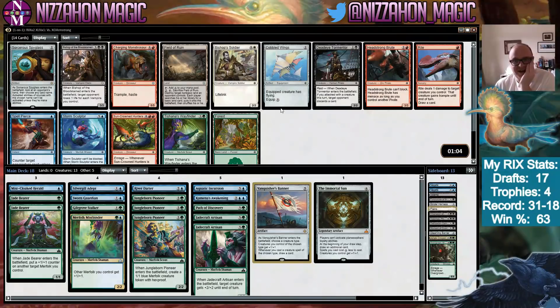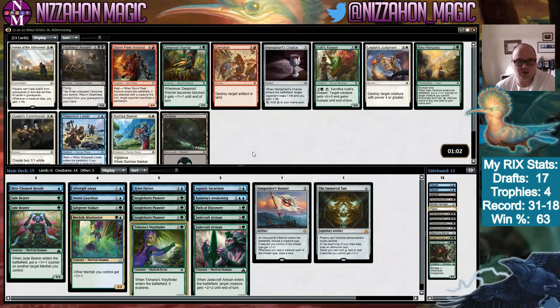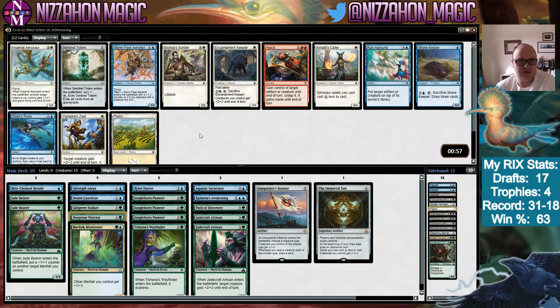That was a hard decision and I would not fault anyone for saying they can't believe I didn't play Tetzimoc — I could never have imagined a situation where I wouldn't. But the way things have gone, Merfolk is where we needed to be. Take Tishana's Wayfinder, Deeproot Warrior — another Merfolk. We don't have a Merfolk here, but Stormfleet Aerialist is pretty good. I think we take the Aerialist; we could take Run Aground but I'll go with the Aerialist.